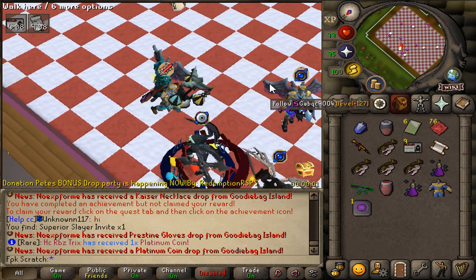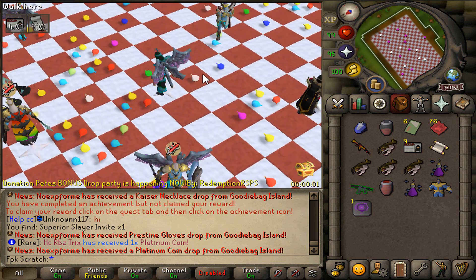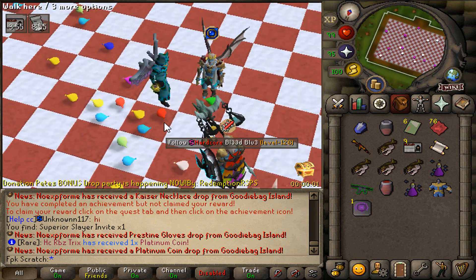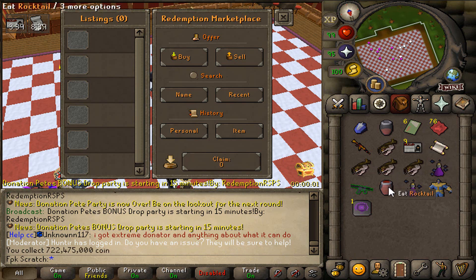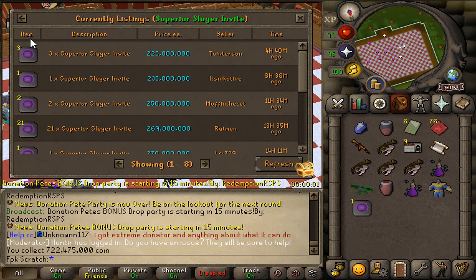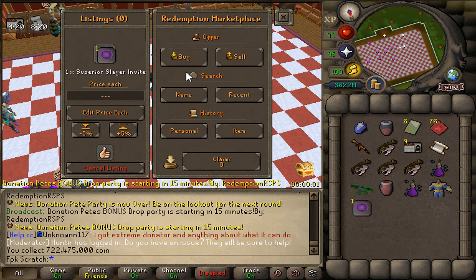The drop party is over, boys, and we actually got a superior slayer invite. Let's open up the player-owned store and we can also claim 700 mil from here — let's go! Let's see how much we can get for the superior slayer invite as well. 220 mil? I will take that, that is not bad at all. And right now we are at 3.6 bill, so that is absolutely lovely. Let's also sell this bad boy as well.